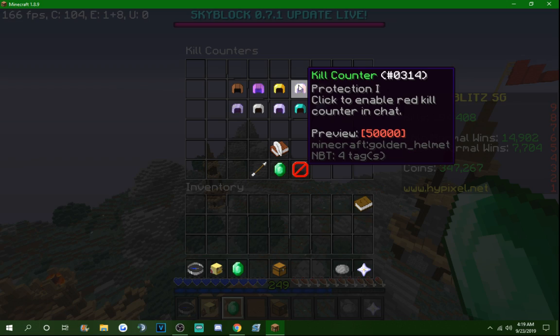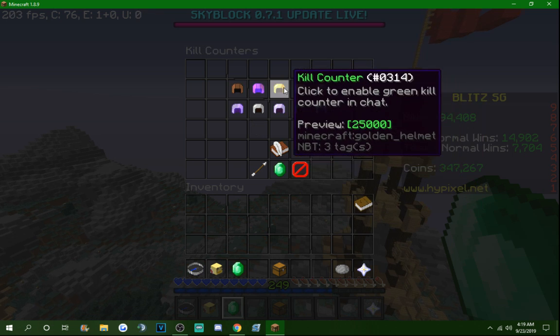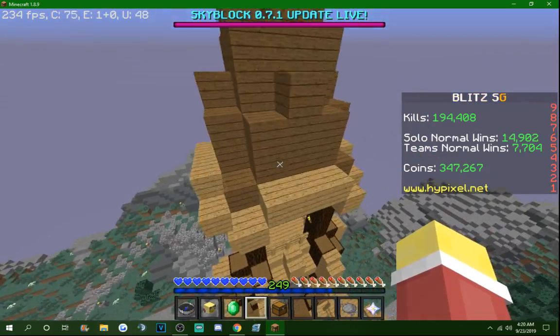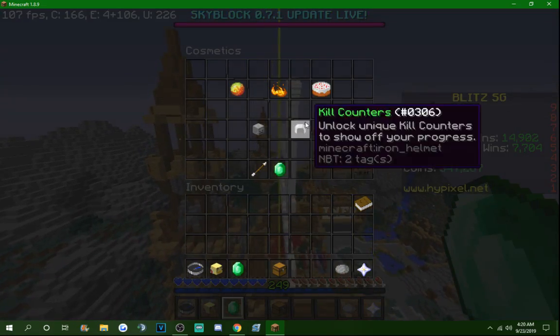Kill counter red. I actually really loved this one when it came out because it just gets dark — you feel it. In Blitz, I feel darker means more experienced. You can see this in QuakeCraft where the top kill counter is black, in Vampire Z where the top win prefix is black, and in Turbo Kart Racers where the top win prefix is a very dark color. A lot of colors are darker when you go higher up. I've worn red a lot — back when I was unmuted with 140,000 kills, I wore it for about 5,000 kills. I really liked it.